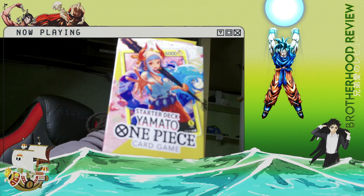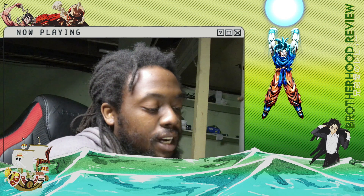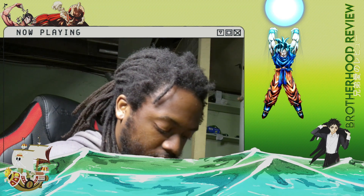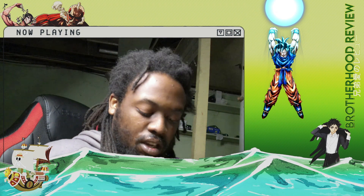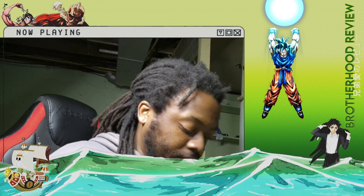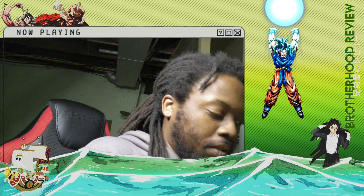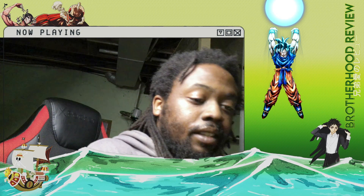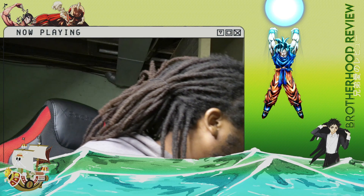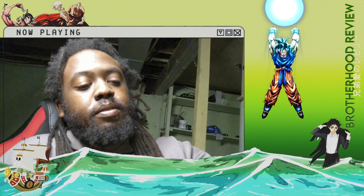Now for the Yamato starter pack. All it really tells you is 12 common, two super rare, and one leader - it doesn't list them out like the other one did. It's plastic this time and wrapped up. Let's get the 10-plus lives out of the way.